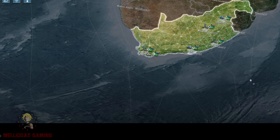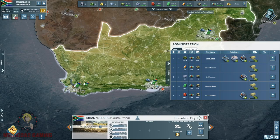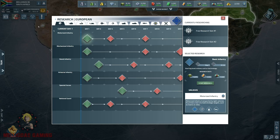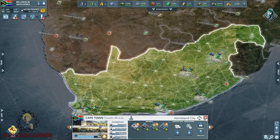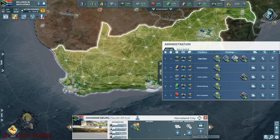Just some small information about South Africa: we have around five homeland cities, bad resources production. We have two big neighbors in Namibia and Mozambique, and also two AI nations by our side. I started the research of motorized infantry because I bet the first war is going to be a land war, and this is why I'd like to have as much infantry as possible.